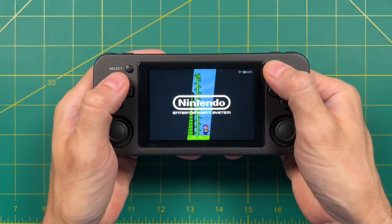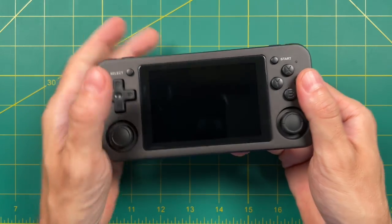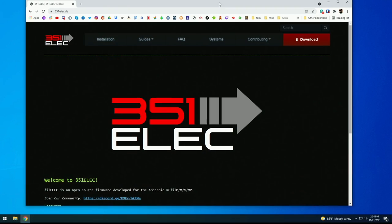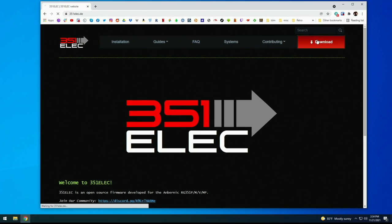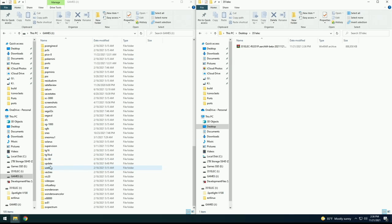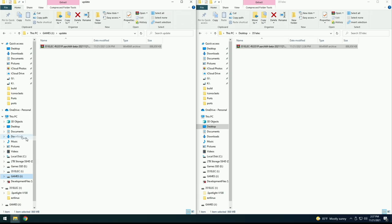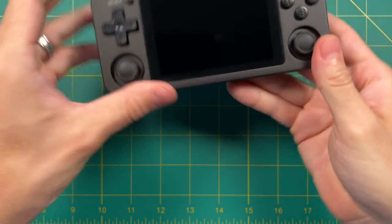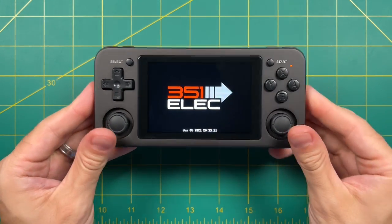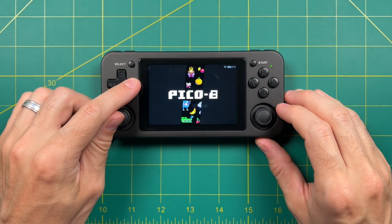Let me show you how to update your device if you're already running an older version of 351ELEC. For this example I'm using my RG351M which is running the previous release called Crazy Hedgehog. Make sure your device is turned off, eject the SD card, and put it into your computer. Go to the 351ELEC website, find the upgrade download for your device, download that file, and add it to the games/updates folder on the SD card — it's as simple as dragging and dropping. Eject the SD card, put it back into the device, and when you turn it on it will automatically detect the update file and run the update script. After a few minutes, you'll have an updated version of 351ELEC.